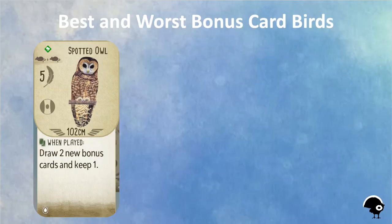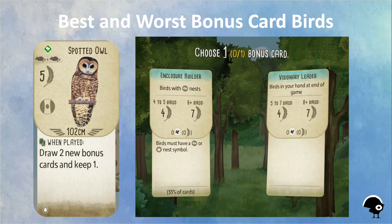When you play a bonus card like this Spotted Owl, you get to draw two new bonus cards and keep one of them. This is a great way to rack up massive points throughout the game if you're lucky enough to draw a bonus card that matches your ongoing strategy and bird layout.